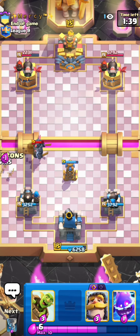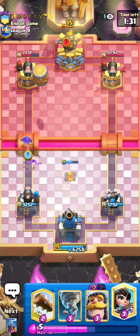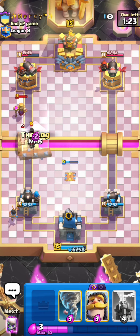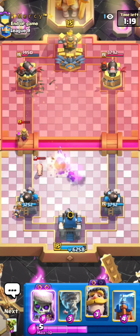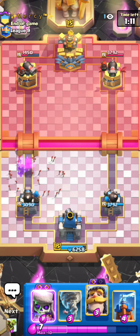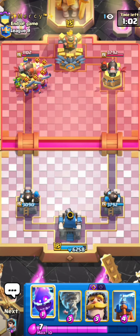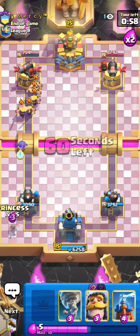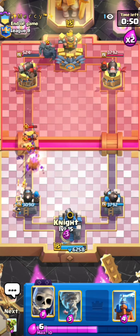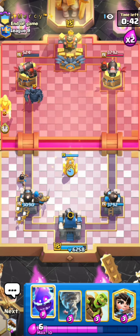This Pekka is just gonna get melted by the Cannoneer — it's so good against Pekka Bridge Spam decks because all those cards have really high HP so the Cannoneer does a really great job against them. With the Tesla everything just dies with help from the Cannoneer. He goes for the arrows — that's fine, I'm just gonna pressure him with the Evo Skellies to force something out and then go for my barrel. He zaps, wastes the Elite Barbarians on that, but the placement was horrible because he still took so much damage from the barrel. We get the E-Spirit chain also.